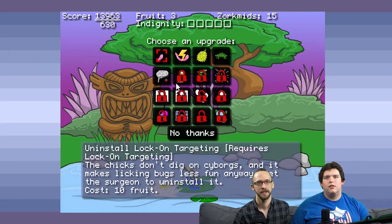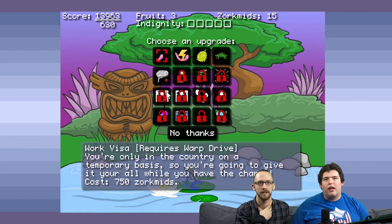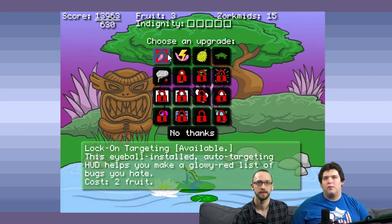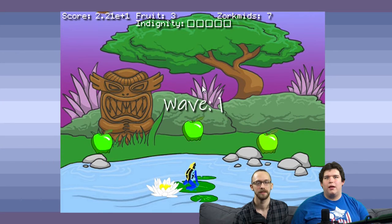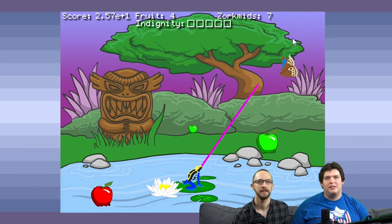Now you've got to get some upgrades. What are the options here? Lock on targeting — that might help. I can also get a Cybernetic Brain. If you're going to have a frog brain, you can do this newfangled Cybernetic Frog Brain. Costs eight Zorkmids. You have 15 Zorkmids right now. Oh, this costs two fruits. You could get both. You got the bigger brains. This is no longer a fraction — this is decimals.